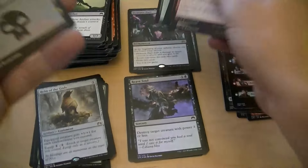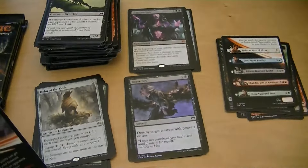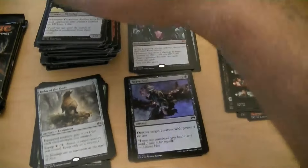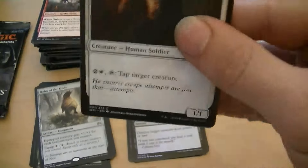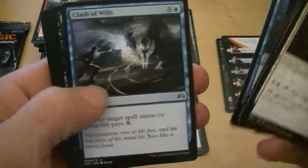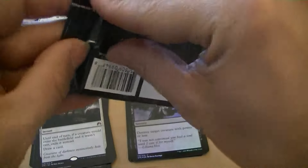Demonic Pact is my mythic. Mythics can't be 50 cents — oh, Reave Soul. Demonic Pact, what's that? Three or four dollars? I think it's three. Three ninety-nine. And Moonlighter — all the mythics in this row, I know.